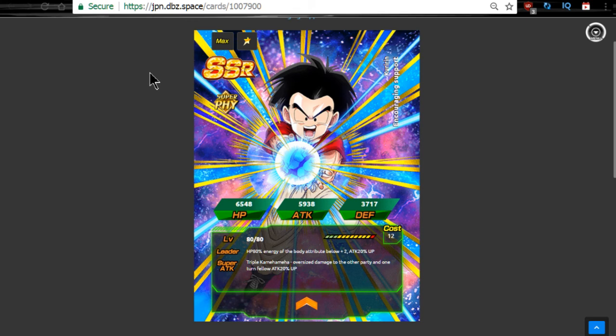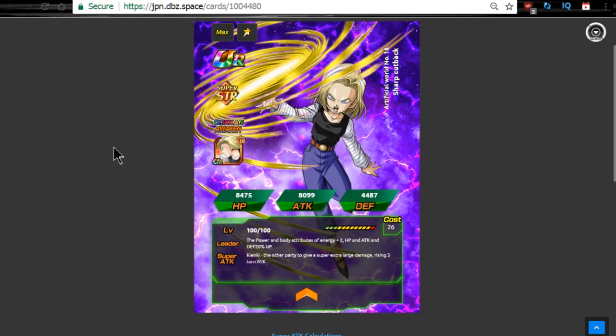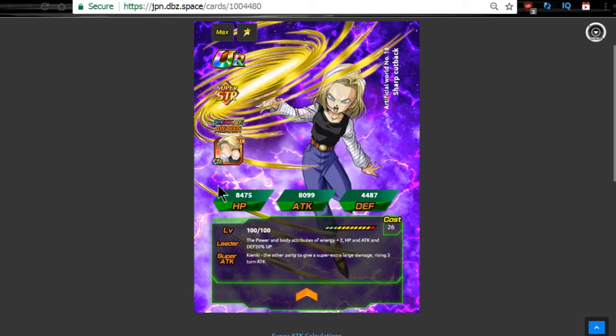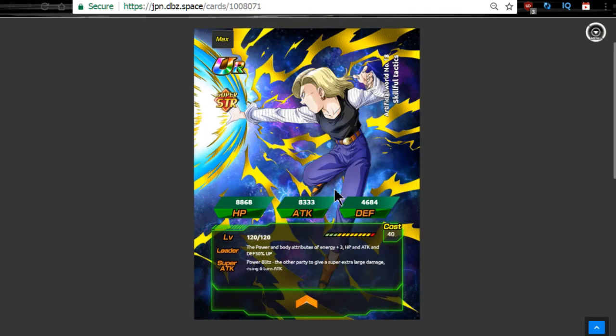We also have a new SSR Android 18 that is coming. She is a Strength version — I'm assuming she's going to be a Super type. She has a Dokkan Awakening, and it looks like we're going to get Android 18 medals in this event. There are going to be different types of medals throughout the entire thing. She requires seven medals of herself. Once we get the event information, I'll go ahead and break down how to Dokkan Awaken these event-specific cards. She Dokkan Awakens into this Android 18 artwork here.